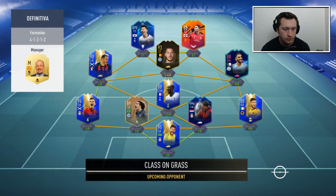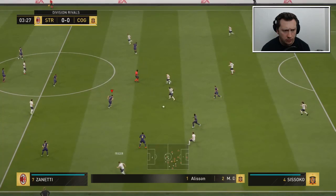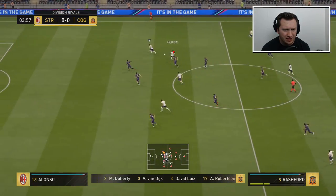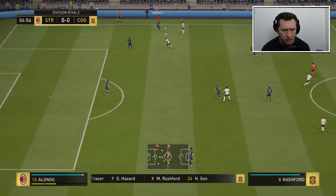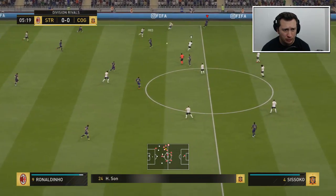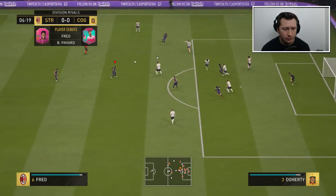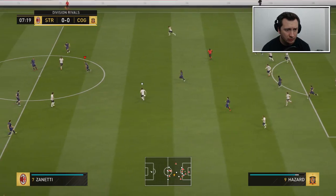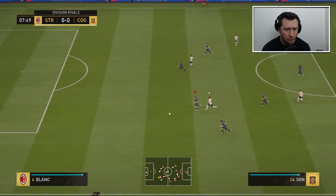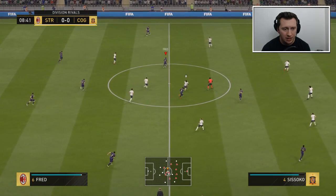Without further ado, let's get into the action. My opponent has that Van Dijk — literally the only card I need to complete my entire team for the year — and Mahrez, which is a bit of a meme. Fred has over-committed but made the interception. Mahrez is breaking down the right-hand side; Marcus Alonso into Van Dijk. Fred has already made one contribution. The lag in the game is getting a bit ridiculous. Fred's ball back to Ronaldinho is a very good one.